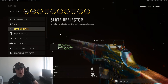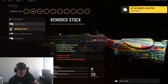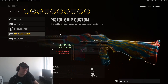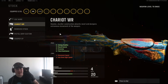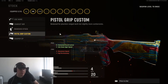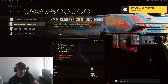For the optic, the Slate Reflector has to be my go-to choice. I know the 2.5x is probably popular, but keep in mind you do lose ADS speed with it. For the stock, I ended up playing with the Pistol Grip Custom — we're getting some horizontal recoil control and also gaining some aim-down-sight speed, which is great. I used to play with the Chariot stock, but the gun aimed down sights super slowly. If you need more stability and accuracy, go with the Chariot; I was rocking perfectly with the Pistol Grip Custom. For the underbarrel, we're going with the M1941 Skeletal for some ADS speed.